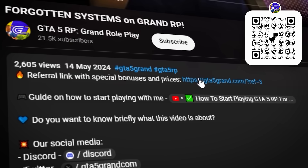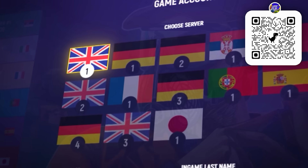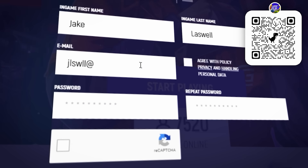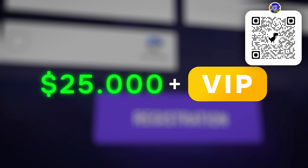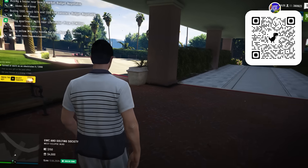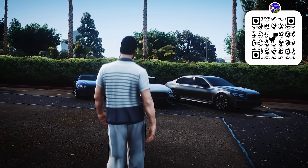I want to tell you about a secret life hack which will allow absolutely any new player to get a bunch of cool gifts. Just follow the link in the description or scan the QR code shown on screen. Go to our website, make a couple of clicks, and start playing with me today on the best RP project in the whole world, which is Grand Roleplay.